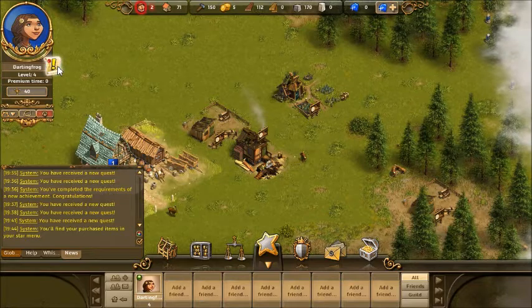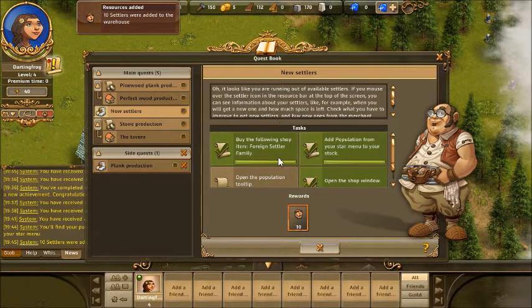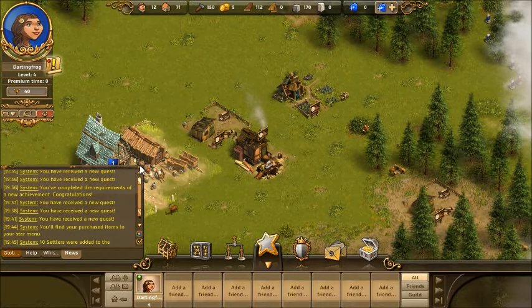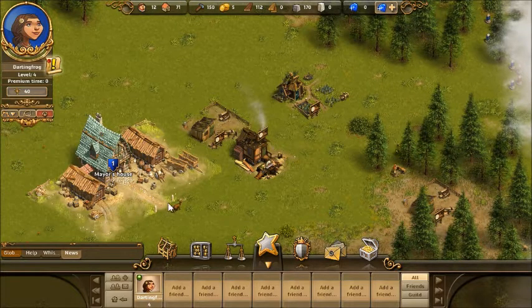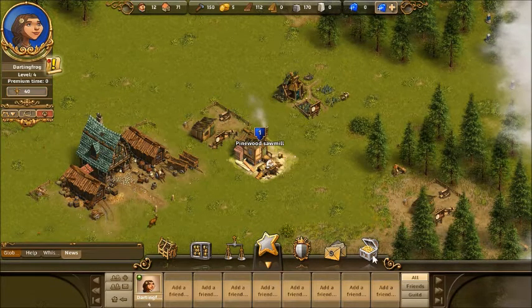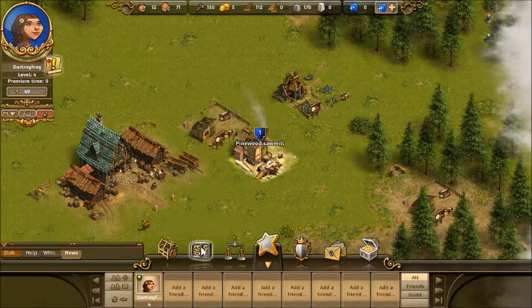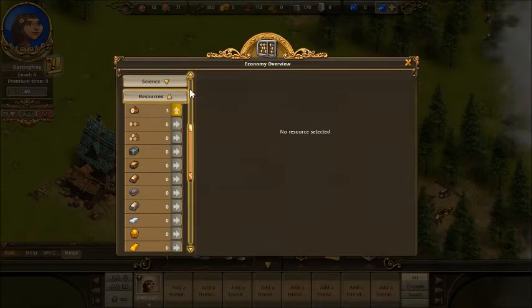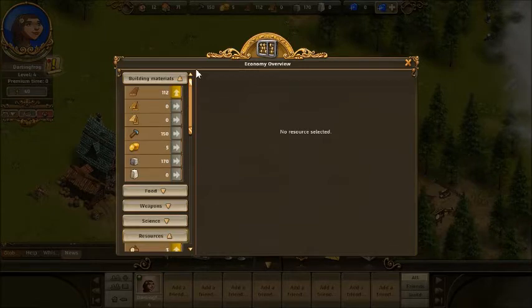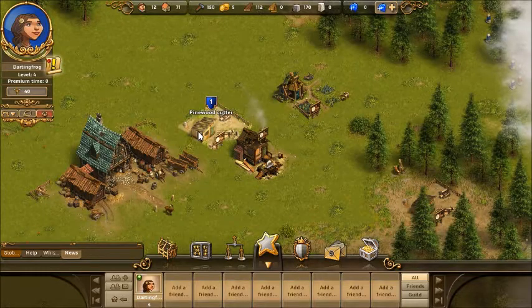I'm so confused — I was doing so well too. That's okay. Open the population tooltip — hopefully that will be glowing. Apparently not. Population tooltip from there maybe? Nope. That's the merchant, that's the mail, that's the star menu, trade office, economy overview. Resources are glowing for some reason. Building materials, food, science and resources — I've got no idea where I'm going on this.